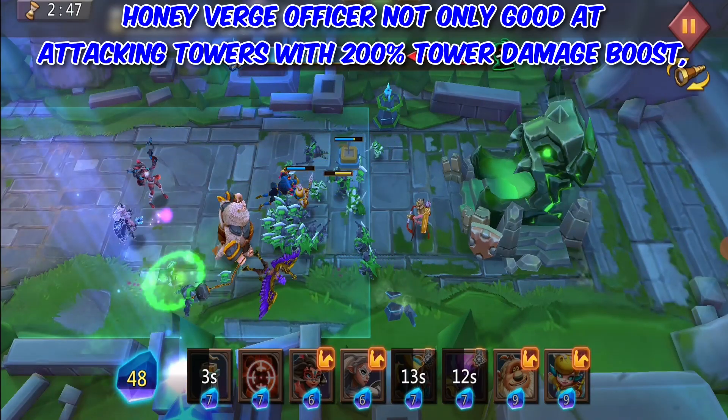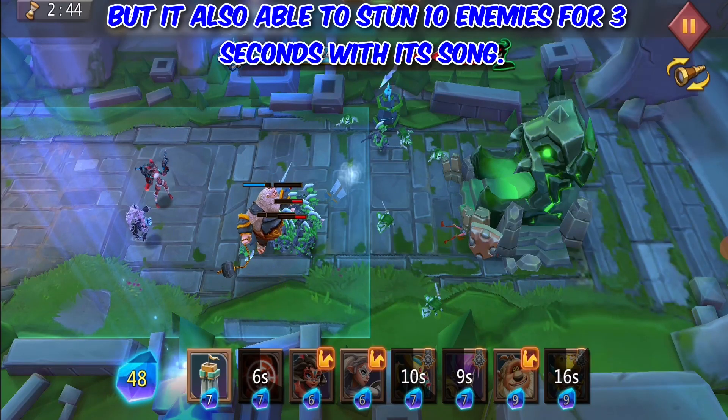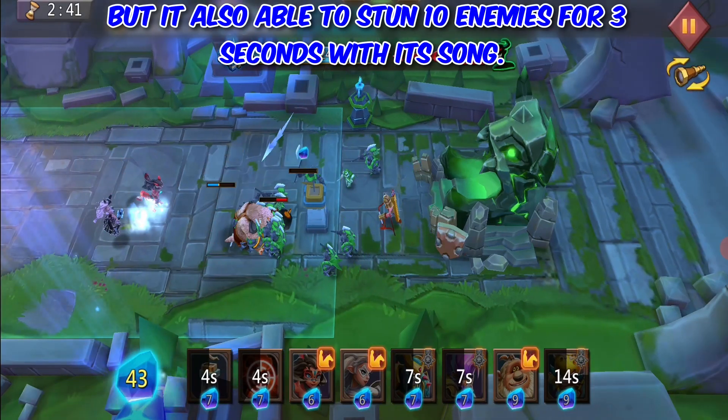Honey, the Verge Officer, is not only good at attacking Towers with a 200% Tower Damage Boost, but is also able to stun 10 enemies for 3 seconds with her song.